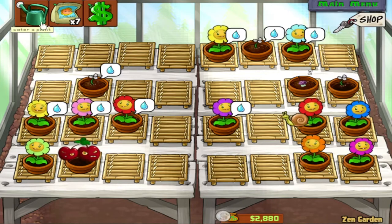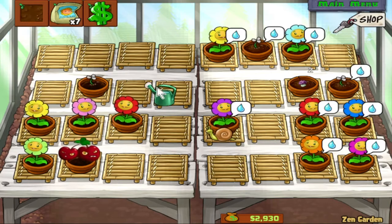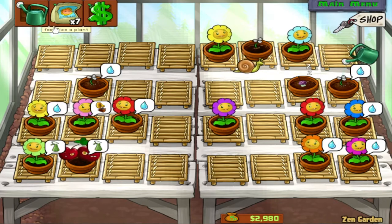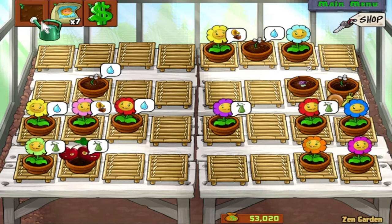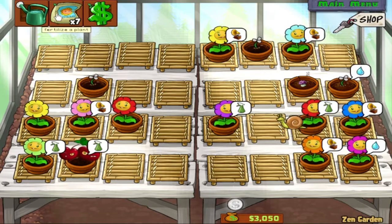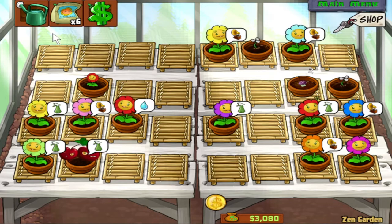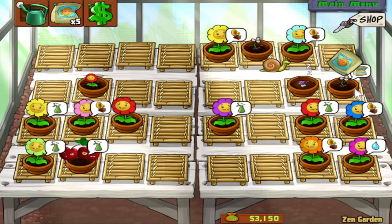I keep accidentally clicking on the fertilizer, which would be bad if I use it early. Also, all of these fully-grown marigolds I can sell for $3,000 a piece. So anytime I want I can just sell them, make a profit, and if I sold all of them I would have a massive amount of cash. There's a power-up we can collect through the game — I believe it's only from random drops — and if we use it on Stinky, you have no idea the amazing things that will happen. A lot of people also want the phonograph — that's another thing I'd love to save up for next.